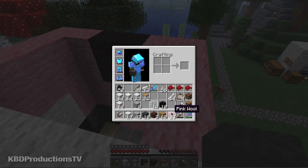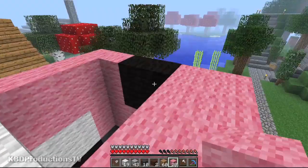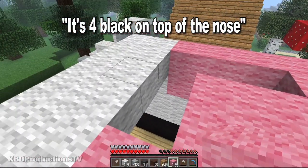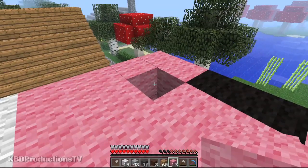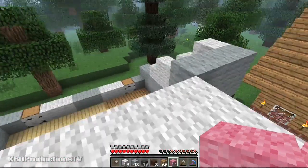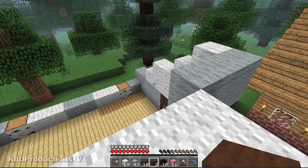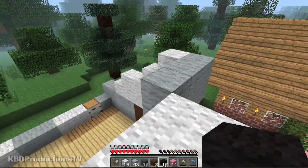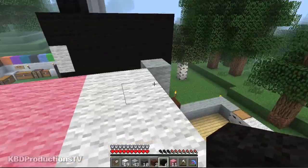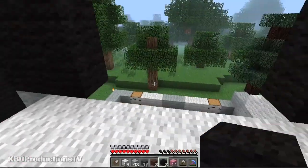We'll grab our pink wool. You guys can check out how to make all this wool — I've got a bunch of videos just before this one. Just hit the previous button at the top left of your video and it will take you back to other videos that will help you out. So we need to make the eyes. I believe the eyes start at the top — go one, two, three, four. And then there's dark gray in between, one, two, three, four. And that's his eyes.